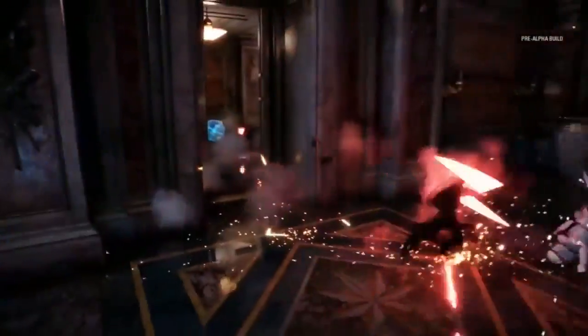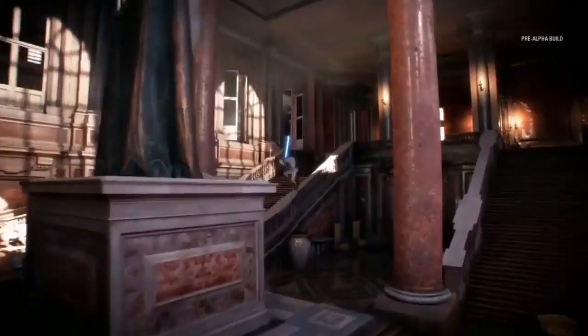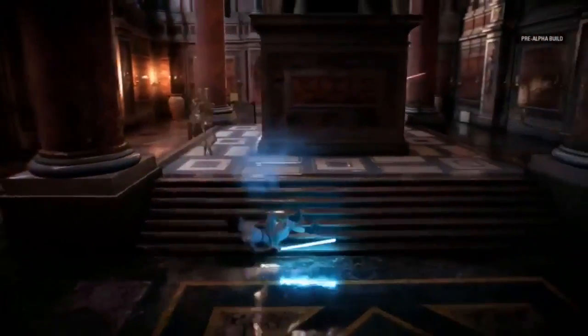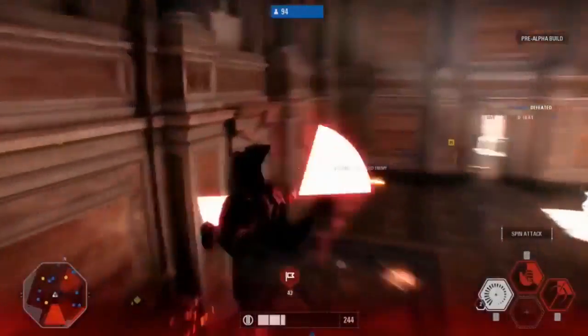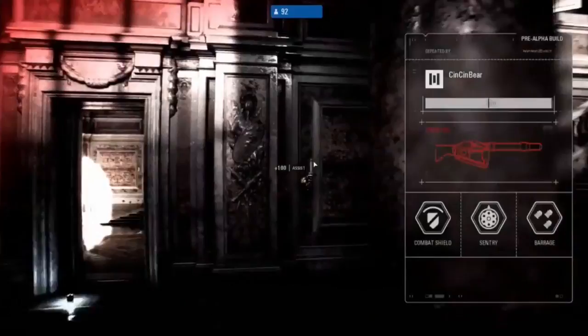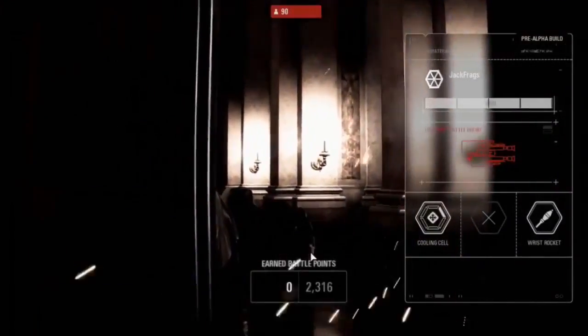Now we've got Rey. Not gonna lie, I'm super excited to play as her — she's quite a powerful character. She got out of that one really quickly, but they got her — fallen by a simple droid. So how does her mind trick affect enemies? Rey's mind trick works against all enemies — they'll be confused for a little bit. Your controls will kind of work against you, making you a little bit more vulnerable to attack.